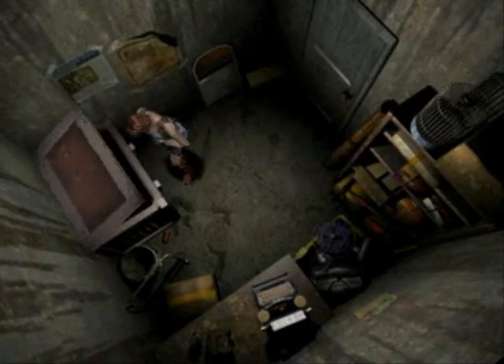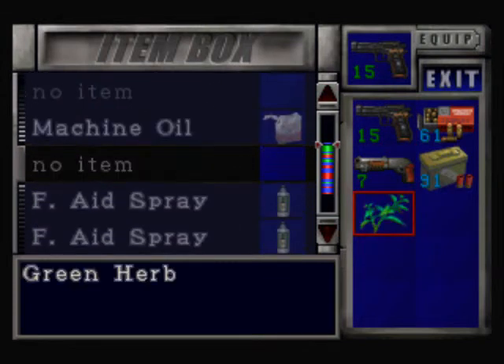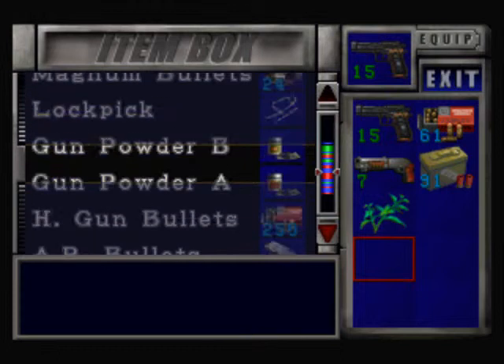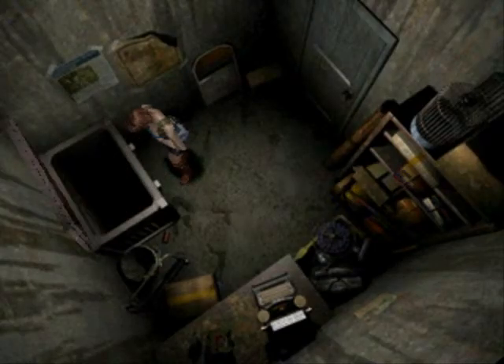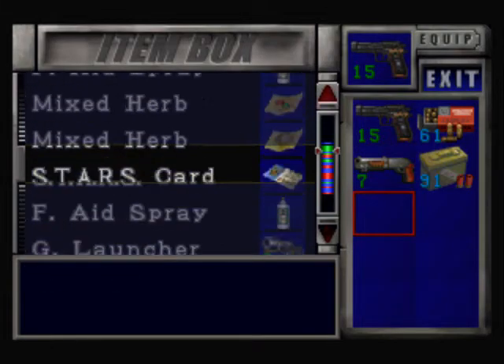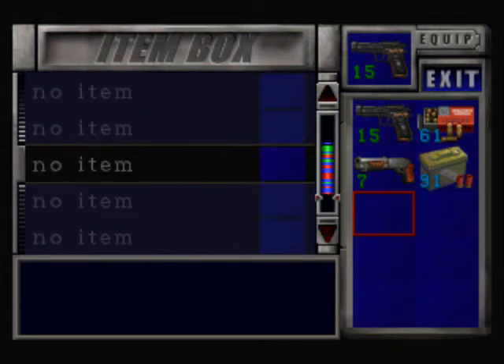Now before we actually go, let me just go to the box and see if I can find a green herb to heal myself, because I'm gonna need it — especially with all the freaking monsters that are gonna come up. I just don't really want to take any risks. Oh, there's a green herb here. I think that's all I need, but if I need something more powerful than a green herb, I don't know. I used it and I'm still in caution. Guess I needed something more powerful. I don't have another green herb. So I basically wasted that green herb. Well, it wasn't a waste because it did heal me, just not as much as I was hoping.